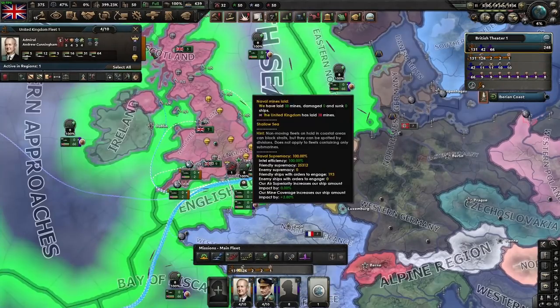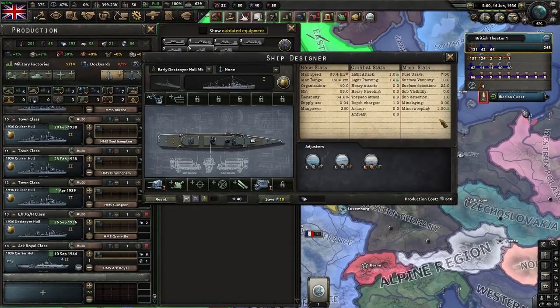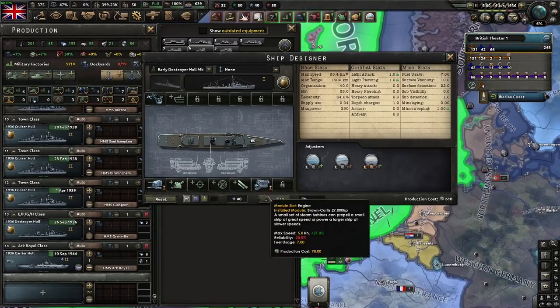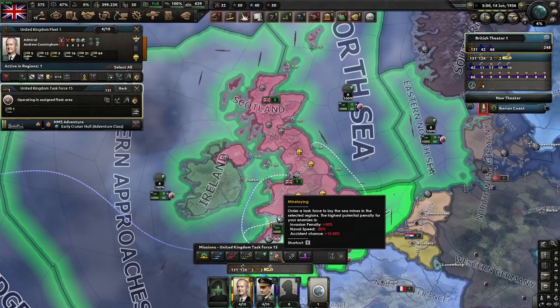Mine sweeping also requires a special module — you can get this cheap little module here. The speed of the ship doesn't matter; you can produce a couple of cheap ships to clear enemy mines. Honestly, there's a reason I nearly forgot about these — very few people use them. But as you can see there's a quite significant penalty: minus 80% naval speed, plus 15% accident chance, plus 50% invasion penalty when you have fully laid all the mines. That naval speed penalty means if you can lay mines and then trick the enemy into fighting in that sea zone, they're going to be so slow compared to you and incredibly easy to hit. The accident chance means they're more likely to take damage. If you fully mine out a sea zone, you can actually cause the enemy to lose ships just by sailing through it — which can be quite potent if you're playing as a small nation.